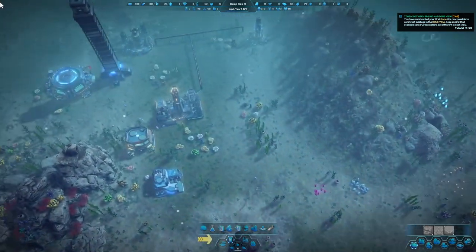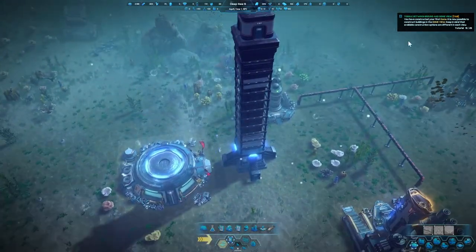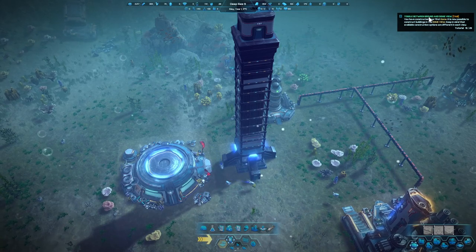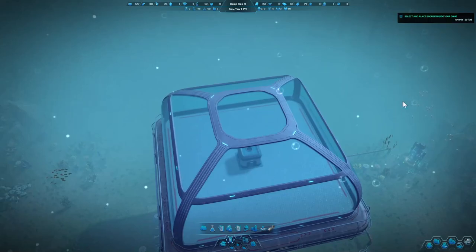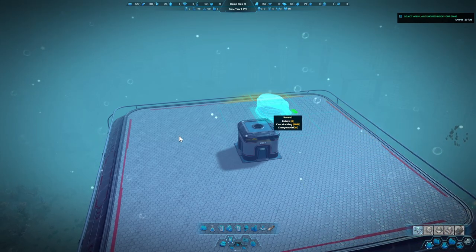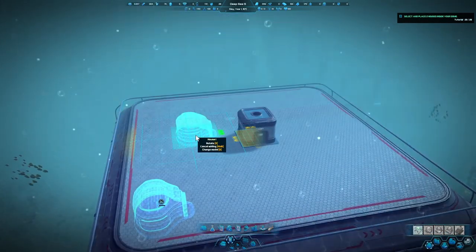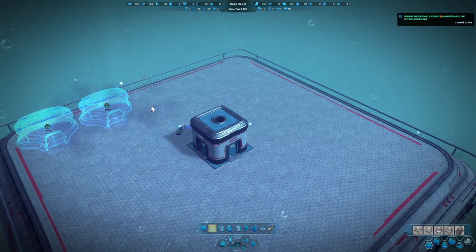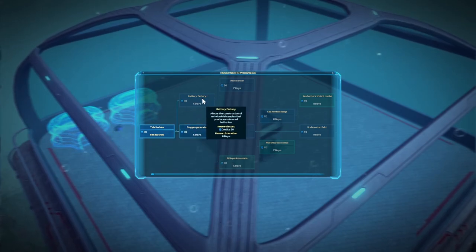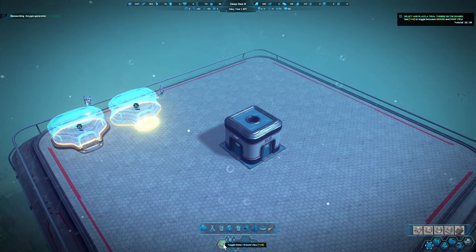Let's turn the speed back. Toggle between ground and dome views using your tab key. Now we're in the dome and we want to build some houses. Try putting them in the corner — I'm going to do a couple. It says to do two to get started. Now we're going to research — we're going to research the oxygen generator. Let's get back out of the dome view.